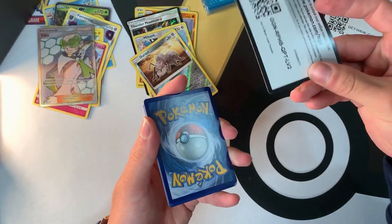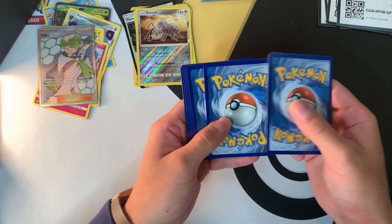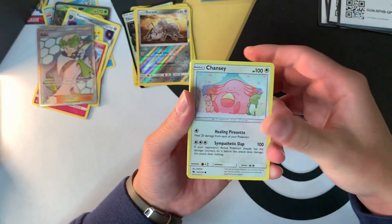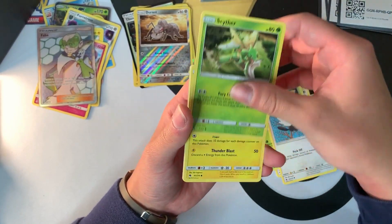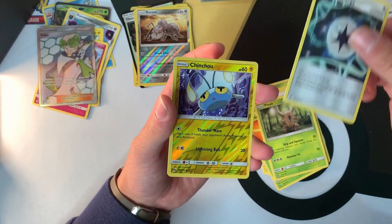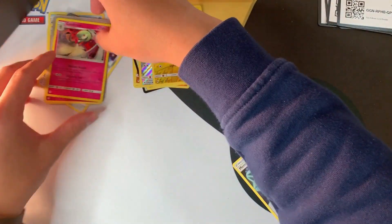So far so good — we got a full art trainer which is amazing. Pack seven: Chansey, Treecko, Pikipek, Scyther, Stunfisk, energy, Heracross, Pinsir, Memory Energy, Chinchou, and Gardevoir. That's beautiful — I love Gardevoir, it's one of my favorites. I have another friend who really likes Gardevoir as well.